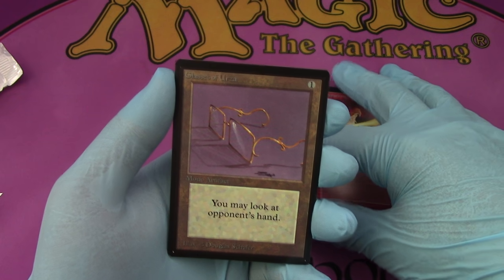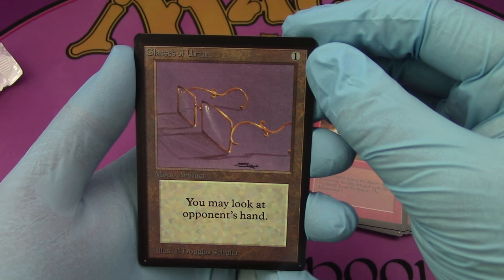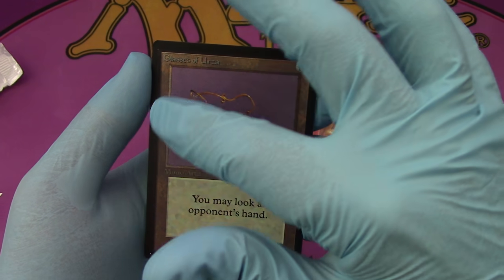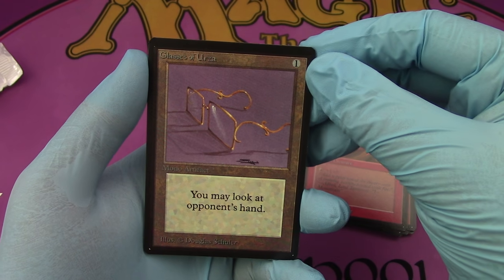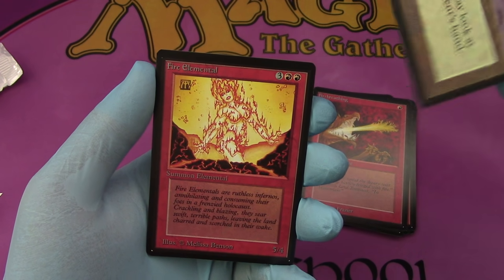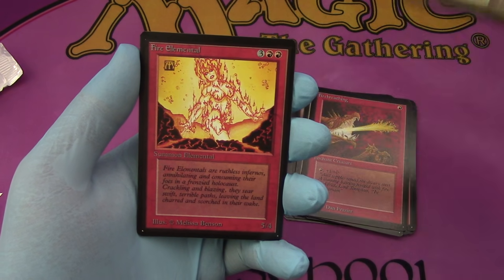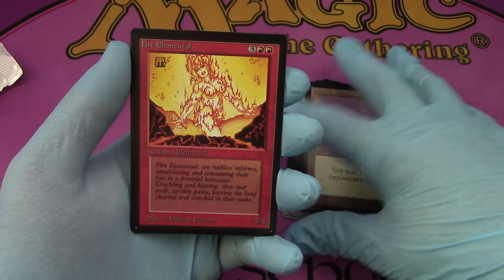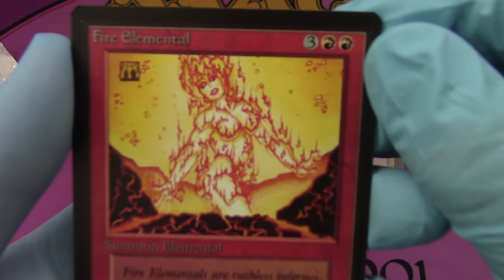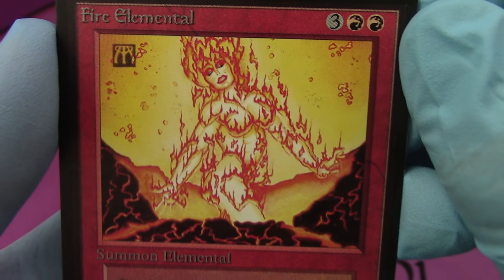Glasses of Urza — first uncommon, dun dun dun. Is that as nicely centered as it looks like to me? Yeah, it's perfect center. Well, it's a 9.5 centering, it's a little more dark on the side. Oh yes, there she is. Red draft for sure. It's off center but it's a 9.5. Wow. I've never seen this much red in a pack with the mountains. There it is.